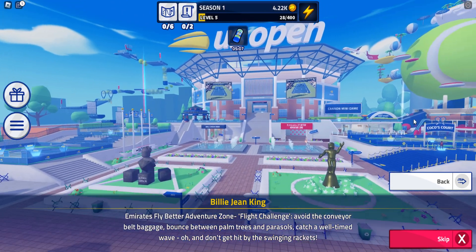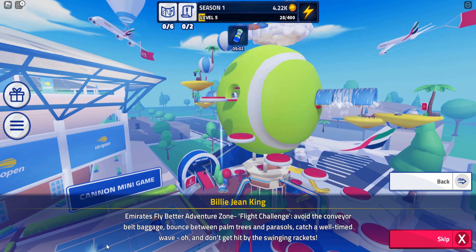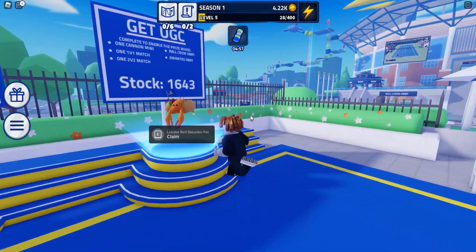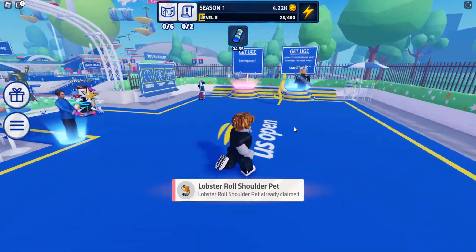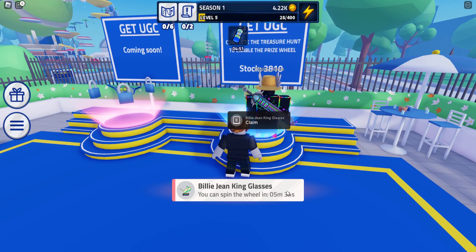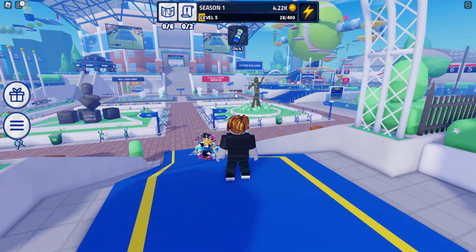Then do the Emirates adventure obby one time, and there's a cannon game there too. Once you've done all that, you head over and spin the wheel. Every eight minutes you can spin — once you don't have a claim you can see the timer at the bottom, showing how long until you can spin again.